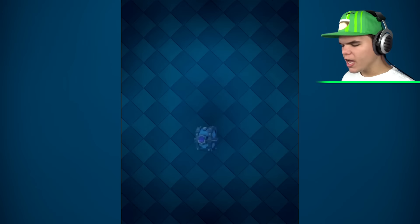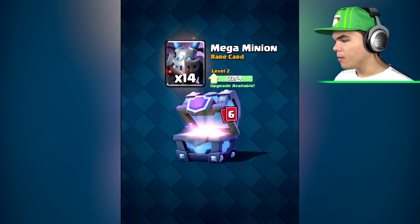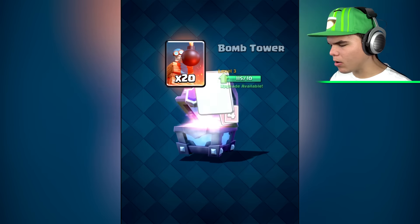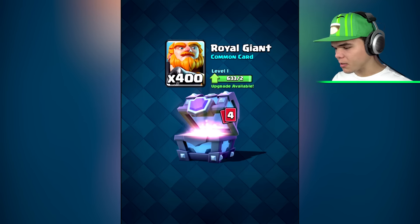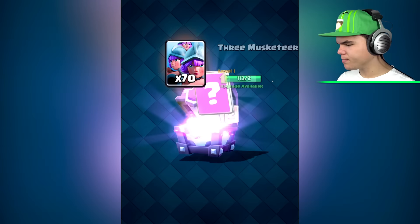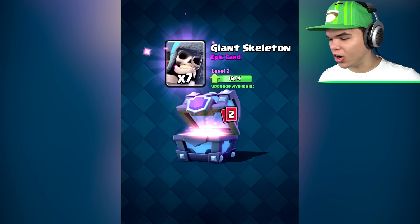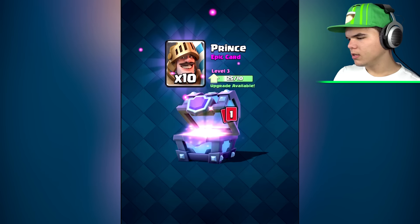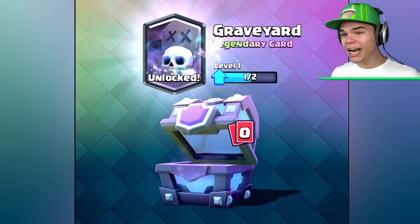Magical chest incoming — can we get a legendary? I think we can. First we're starting off with some gold. Mega minion rare card, bomb tower rare card, royal giant — 400 of them, are you freaking kidding me? Three musketeers, giant skeleton epic card — I've already got that one. But we got some more prince cards. I prefer the dark prince.